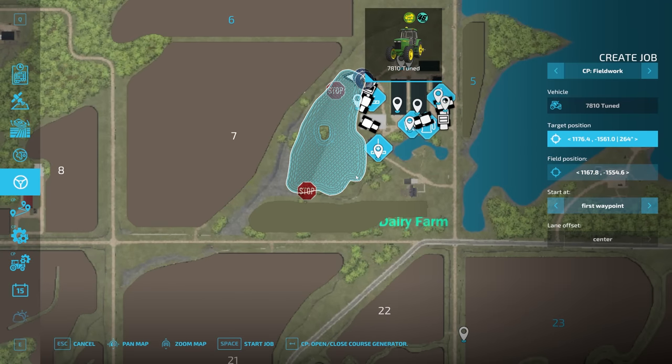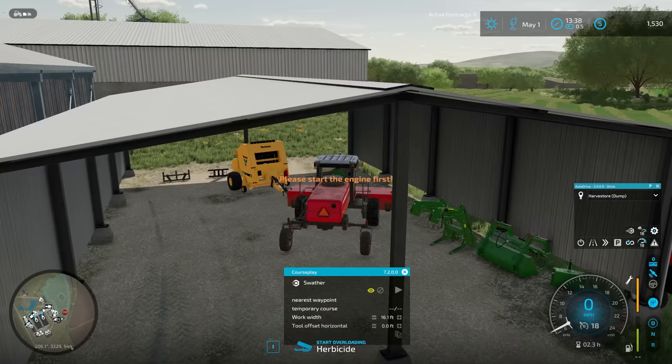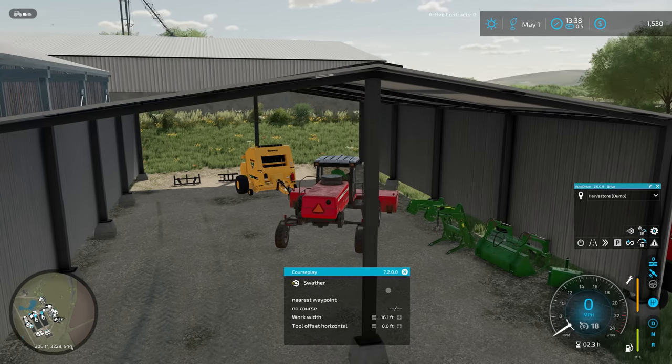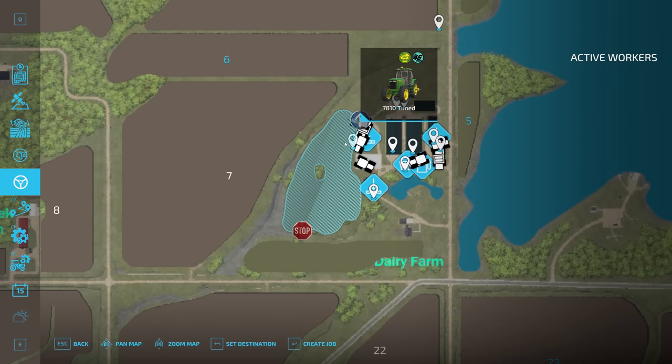That is a lot of little lines, but I think it's because I've got two different courses on the field right now. I have to figure out what other vehicle we've got on there. I think it's this one — I can't think of another reason why I'd need the swather course. I'm going to turn that course off and let's pop this back up and take a look. That's a lot of very little lines here.